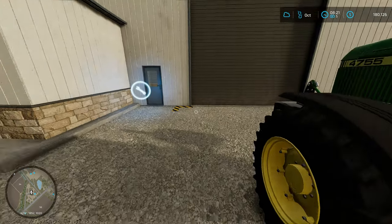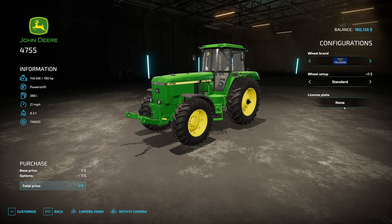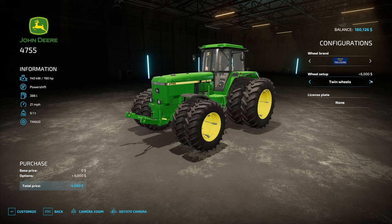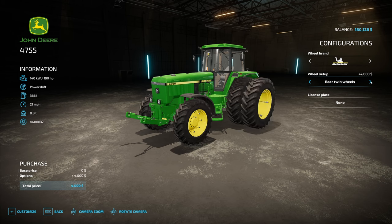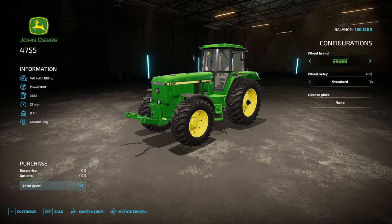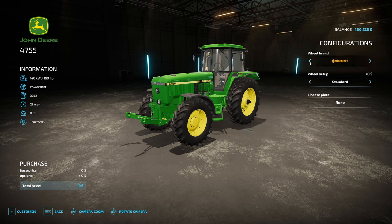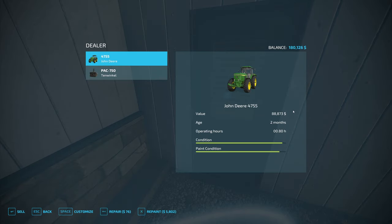At the shop in the repair area, we're going to customize the tractor. We've got $76 worth of repair we could do, but that's fine for now. We can get wide tires, rear twins, twin tires, or standard. We may need to change the wheel brand — one of these should have narrow tires, hopefully. It would appear that the tractor we kept doesn't have narrow tires available.